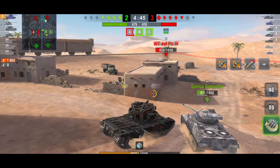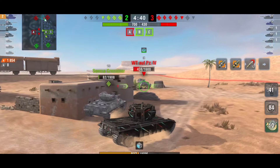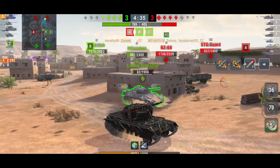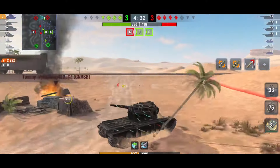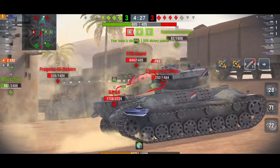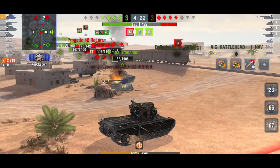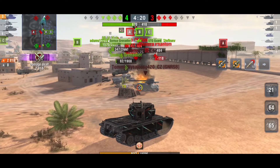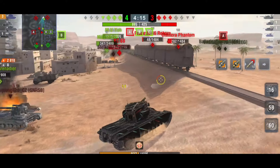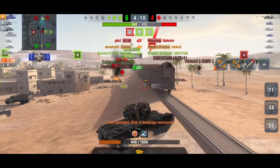If you like DPM then the big gun isn't for you, and if you like alpha then the small gun won't suit you. Both guns are absolutely fantastic, and that's what I like about a tier 9 tank — it gives you the option. If you don't want to play with the big gun, you can switch to the small gun for a few battles, because they are like two different tanks.